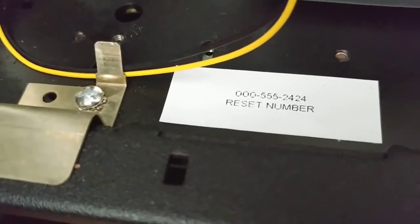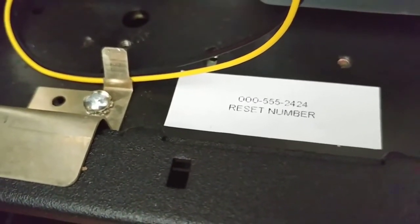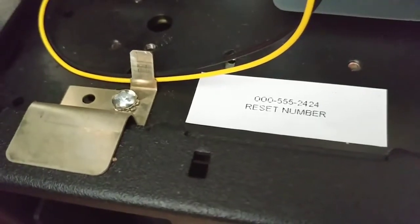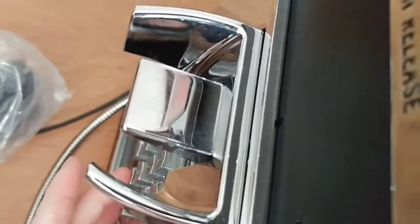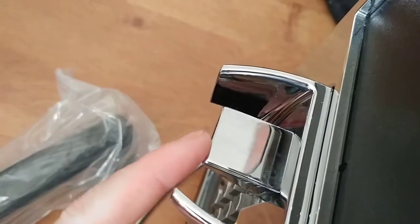To reset this phone, I put your reset number right inside. Your game master picks up the phone, dials this number, hangs up, and then the next time somebody picks the phone up, it's going to ask for two tokens. If you dial that — see, that's your timeout, rather.